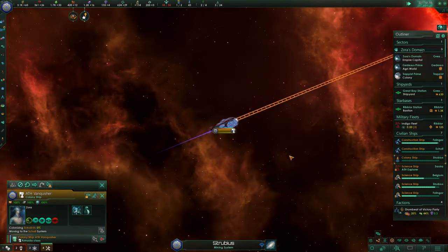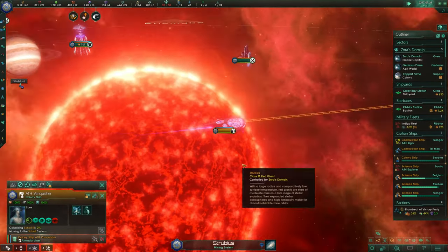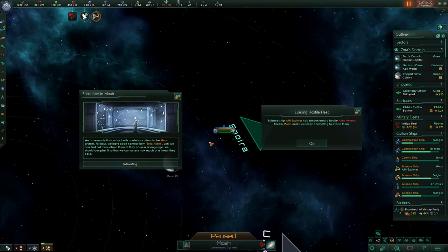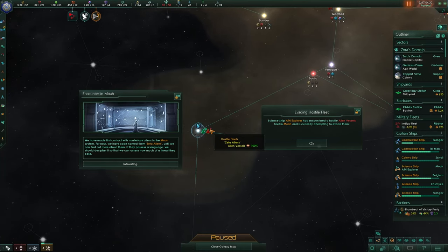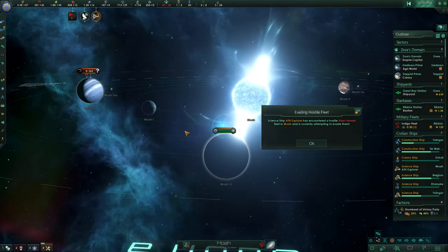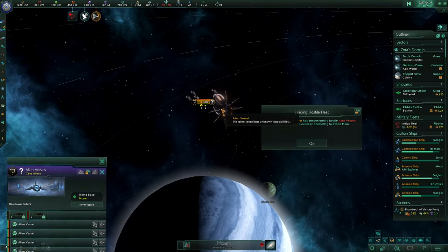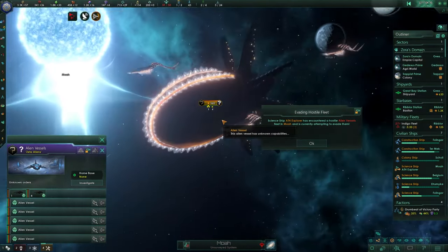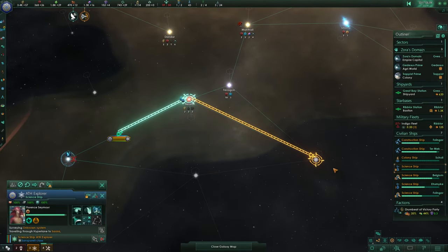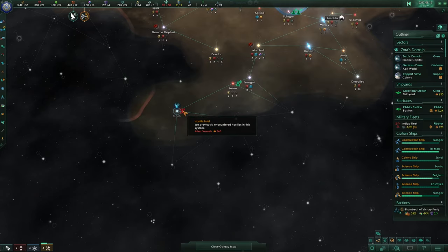The colony ship is very close to Shoal now — those colonists are in for a real paradise, if nothing very strange is happening in the ocean. But they should be in for a treat. Suddenly — evading hostile fleet! Over here far outside, there are hostile fleets called Ceta aliens. My science ship is already fleeing. There are 560 of them. I think these are some kind of strange creature roaming around, not pirates. We've also started another first contact protocol to find out who they are and what they want.